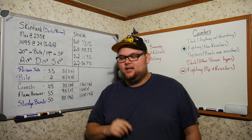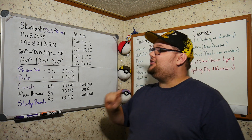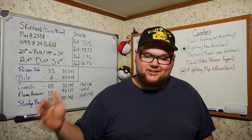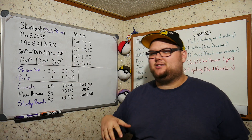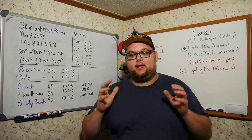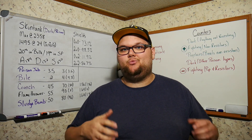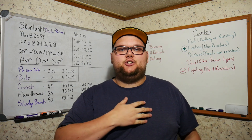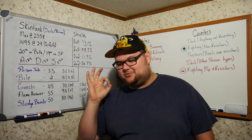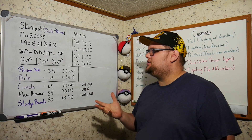Skuntank is the Dark and Poison type Pokémon. At level 40 with 15s across the board you can max out at 2358 CP, which is great. You can hit 1495 at level 24 with a 0/15/15 IV spread — that's Attack, Defense, Stamina respectively. Level 24 means you can basically hatch one of these and be really close, maybe powering up once or twice. For a high stat product IV spread, try to trade with someone to get Attack as low as possible while keeping Defense and Stamina high. Skuntank ranks 20th in bulk and 19th in stat product, which is pretty nice.